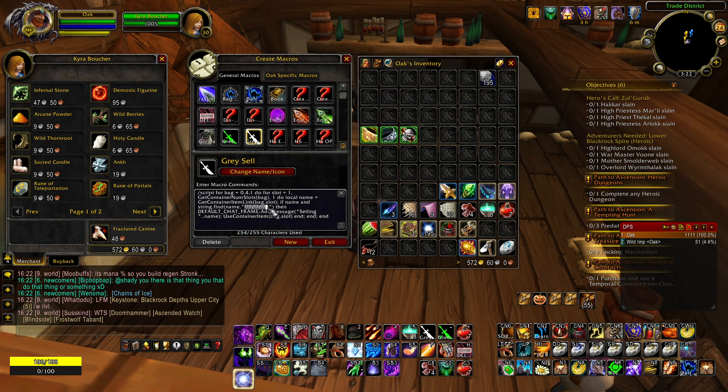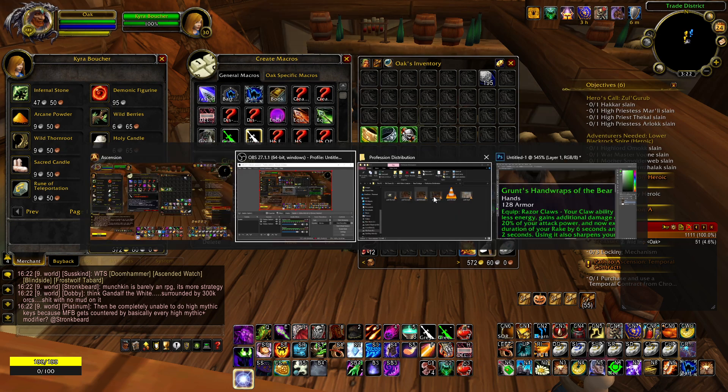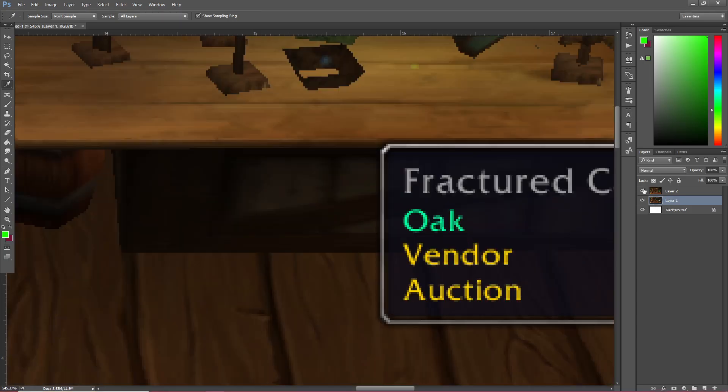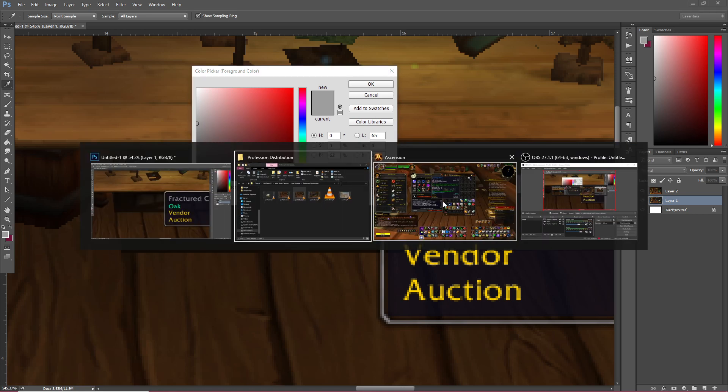However, I noticed from a design perspective that this is probably a hex color, and sure enough, if you open up Photoshop and color pick this fractured canine, you get the exact hex code that this macro is referencing.